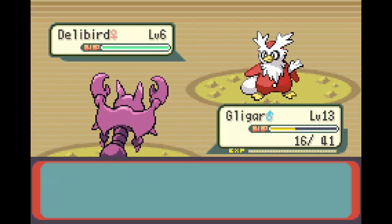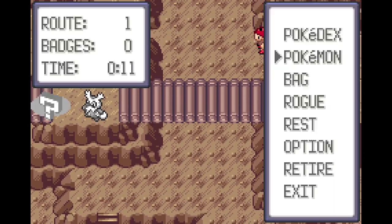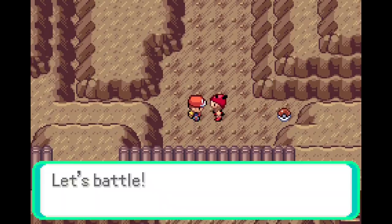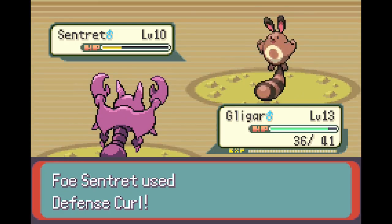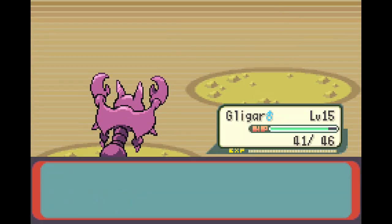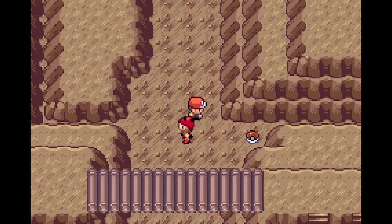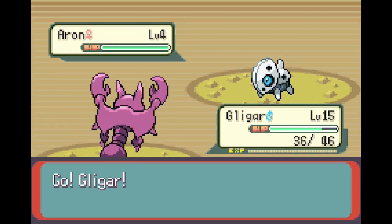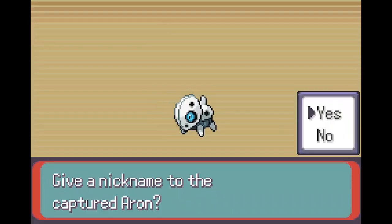Finally. Delibird — are you kidding me? That's the first Pokemon you give me. So I have to fight that guy, which is obviously not what I want to do. Knock off — one more should kill it. There we go. Oh, there's another one. No matter. Aaron is actually super good. That's worth it. That's definitely worth it.